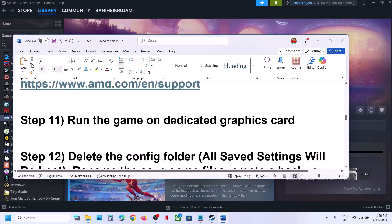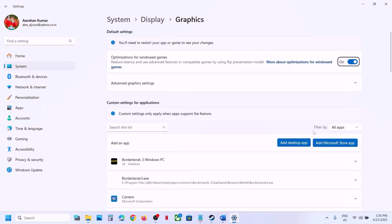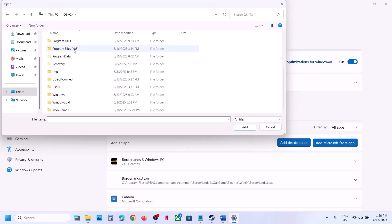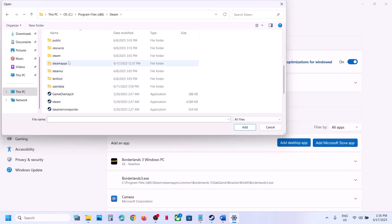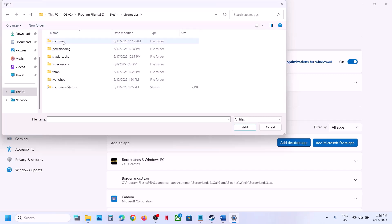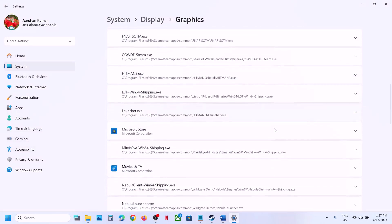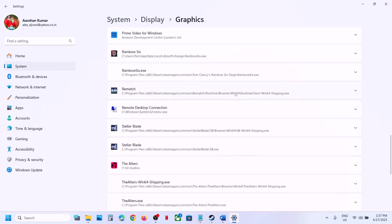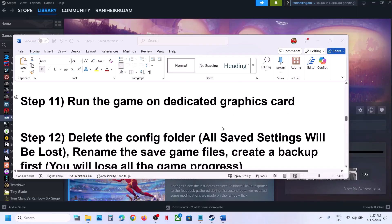The next step is to run the game on the dedicated graphics card. Type 'Graphics Settings' in the Windows search box, click on it, click Add Desktop App, and go to the game installation folder. Open the game folder, then Runtime > Binaries > Win64, select the exe file, and click Add. Once added, click on the game entry, select High Performance, and select your graphics card. Do the same for the first exe file, then check.